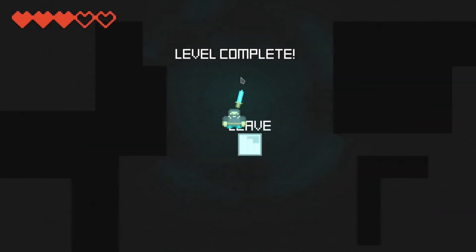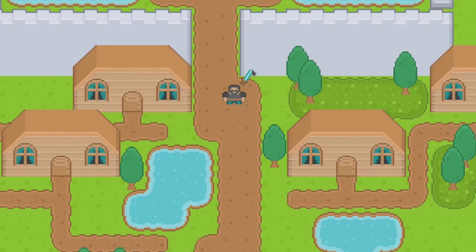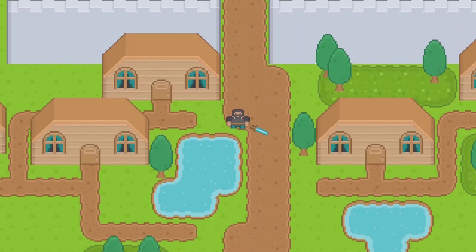I added a level complete state when all the zombies in the tower are killed. When you exit a completed tower, that tower is removed from the map, and when all towers are beaten the curse is lifted. It was then half one in the morning so I stopped for the night.